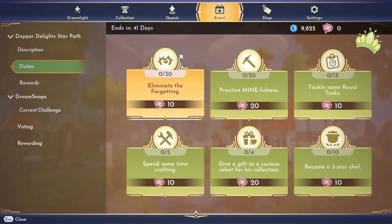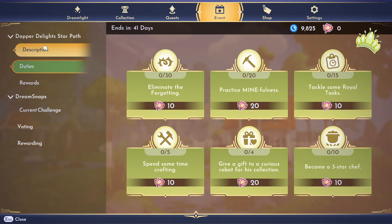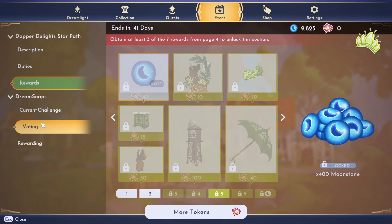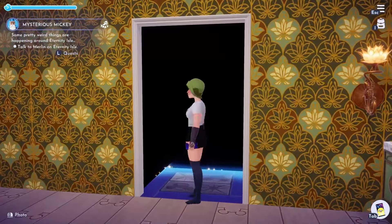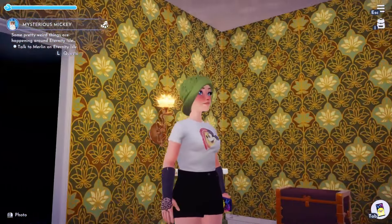I will try and rush through this star path and when I do, I'll try and do a video on all the items. I do need to go through the duties — 'practice mindfulness' sounds good, 'three-star chef' — oh wait, we're already going to get blocked on that one because we can only do three. I'm also going to do a video on the premium shop and the Dream Snaps challenge, but I just wanted to share my first thoughts on the star path.